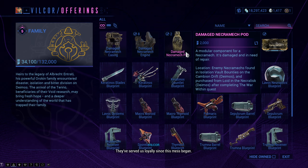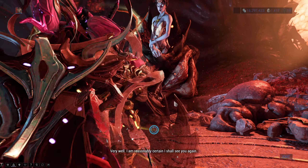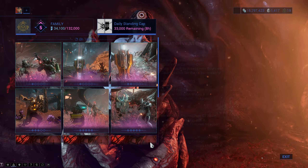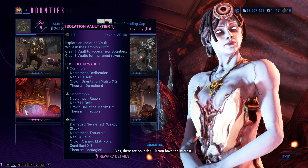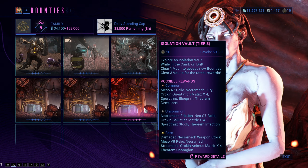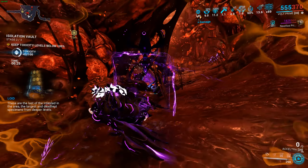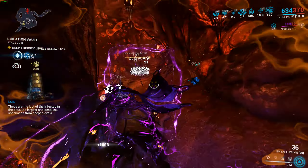What you can also do, and what I highly recommend, is isolation vaults. If you go back to Mother you will see there is one mission at the bottom right and it's gonna be an isolation vault Tier 1. By playing the Tier 1 vault you unlock Tier 2, and then by completing Tier 2 you unlock Tier 3.